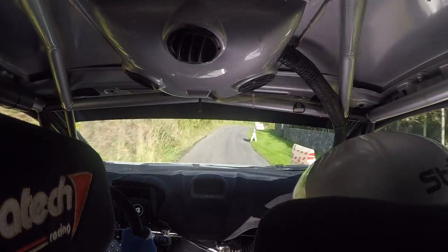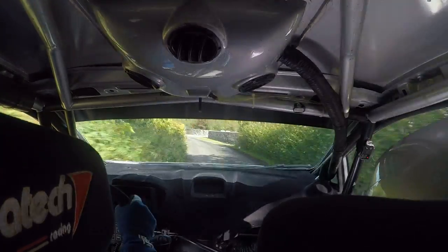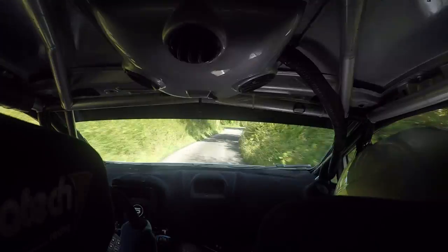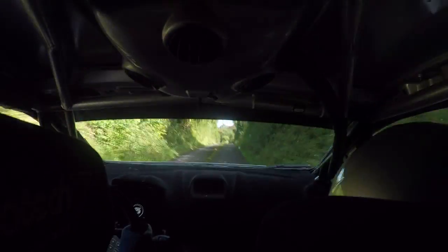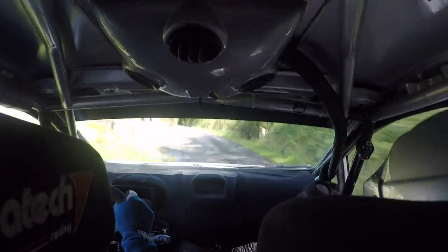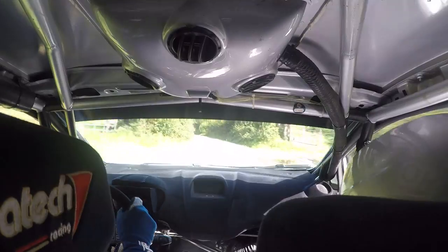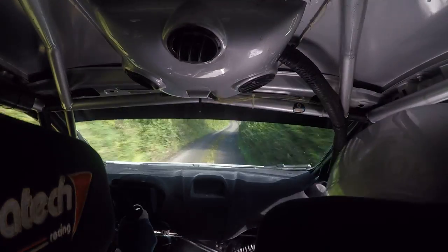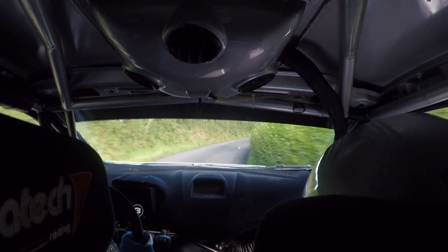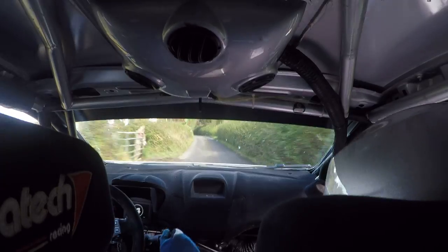Slippy long 3 left minus into 5 right over crest — stay out — into 3 right, into 3 right over bump. Into shiny long 3 left opens at the wall and 6 left and 5 right half long tightens over crest. 60, slippy 5 left over crest into very slippy 4 left minus half long. 40, very slippy 3 right. 40, 4 left into 4 right minus. 40, 6 left. 150.